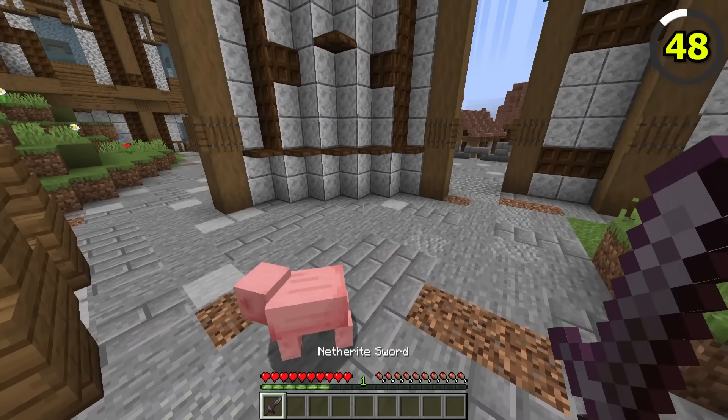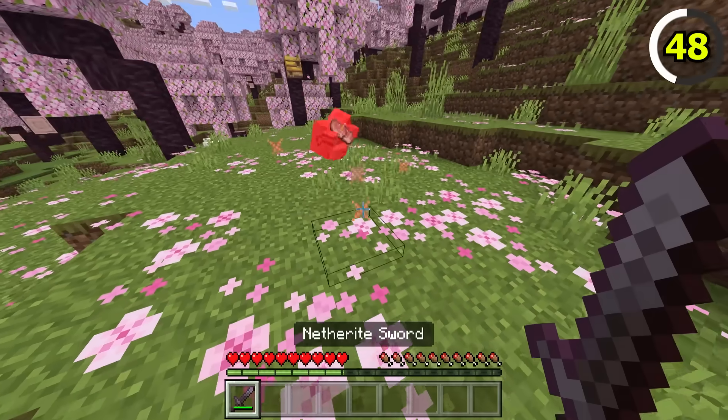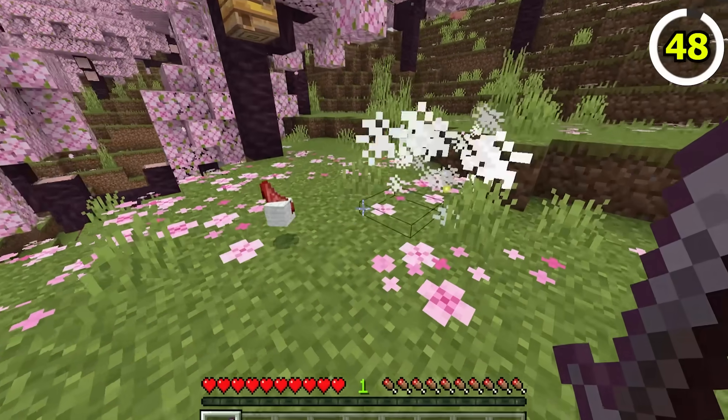When you kill a mob in Java Edition, XP orbs will instantly drop. But on Bedrock Edition, you have to wait until the mob fully disappears before the XP orb will appear. Come on, hurry up, I want my XP!